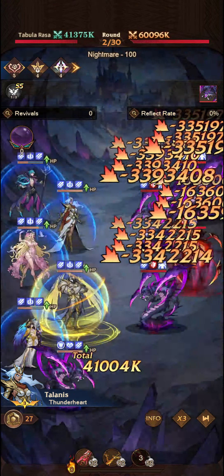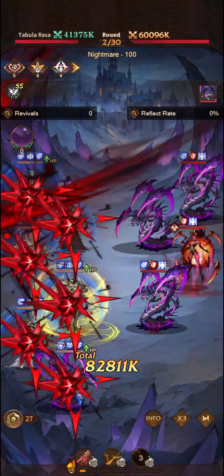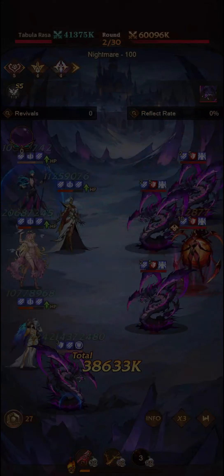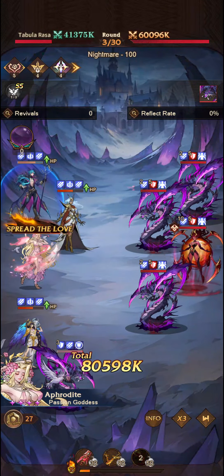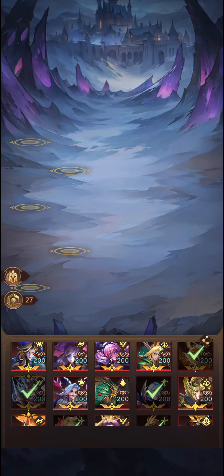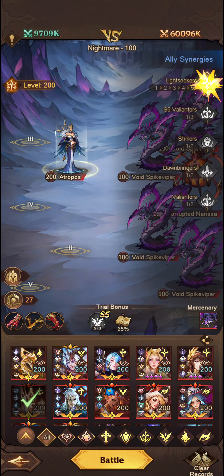It's a trash synergy, really absolutely horrible, and I don't think it's the way to win. We are able to steal enemies here, but unfortunately not doing too much damage. So let's go ahead and skip that — it is a loss. But I do think that the Soul Eater synergy is the most powerful synergy.